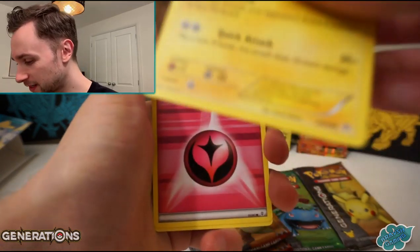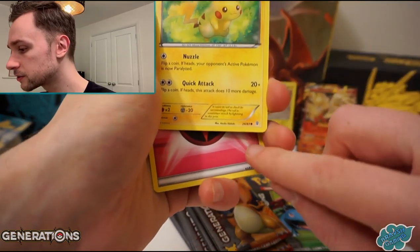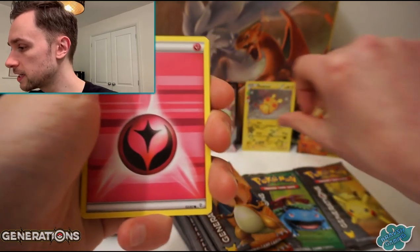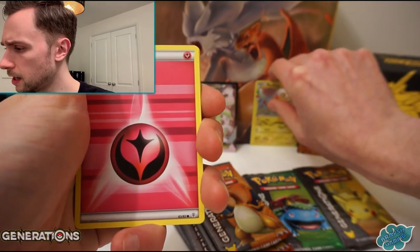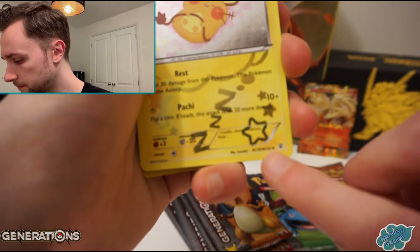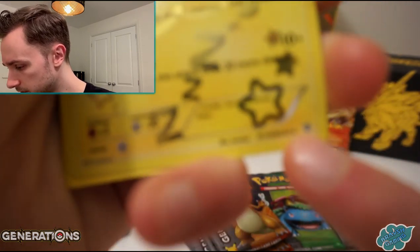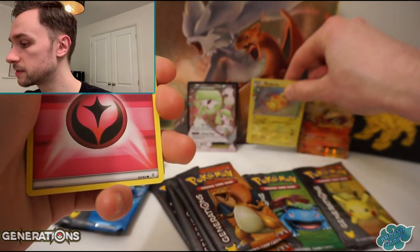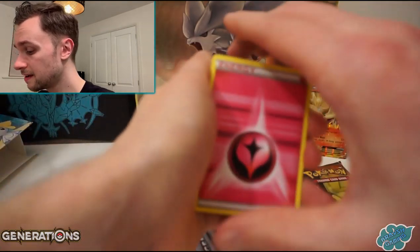It's Pikachu. For instance, Pikachu here has got the Generation set number and set symbol there. A Radiant Collection, which is after the rare in the pack - it says RC there. It's slightly different. But it says RC there, which means it's part of the Radiant Collection instead. Fairy Energy.